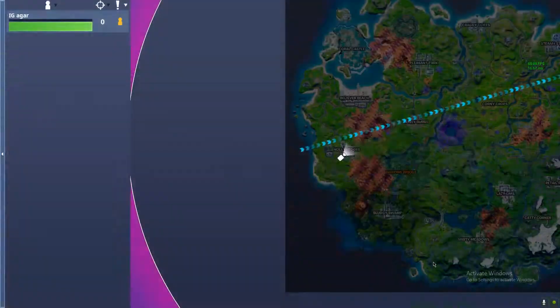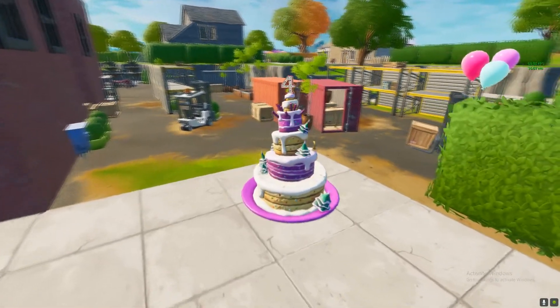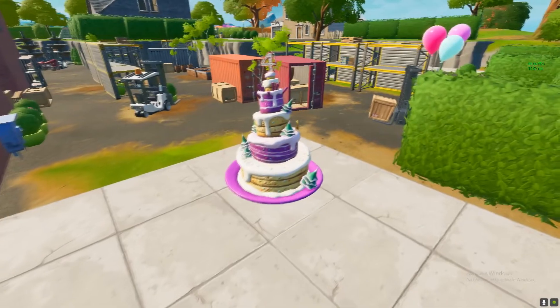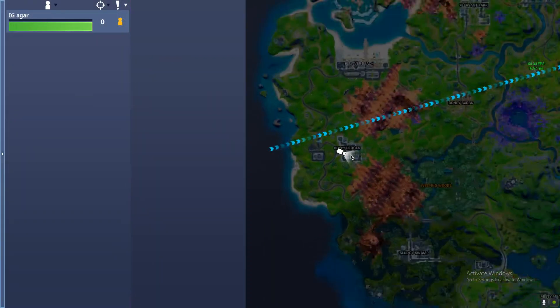First of all, you can land in Holly Hedge — there's the first location. Land over here and there's a birthday cake. There'll be small cakes around the birthday cake, so just consume it and eat it. That'll be one out of four, then leave the match and start a new game.